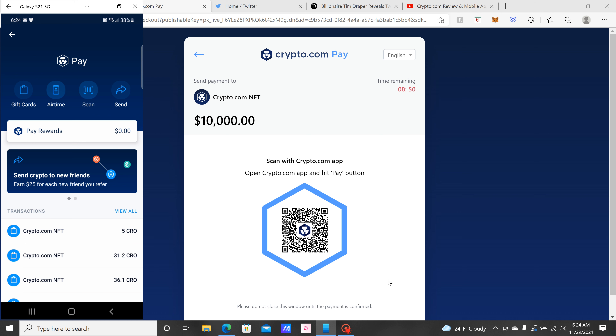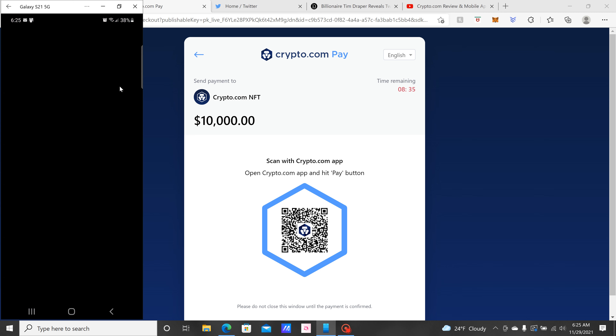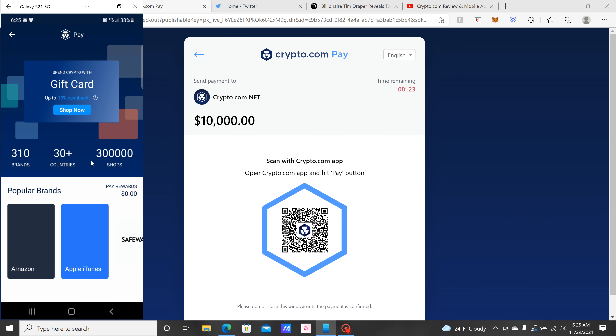You'd go through and it would pay with your CRO — if you had $10,000 worth of CRO it would take it right out of that account. As you can see, these are the payments that came out for my NFTs so far. You can also click Scan if you wanted to send money to a friend, import your phone contacts, or send CRO or crypto to any of your friends that are into it.